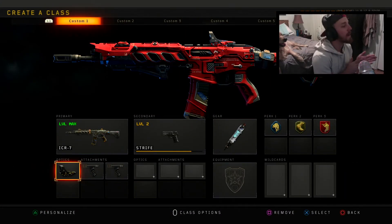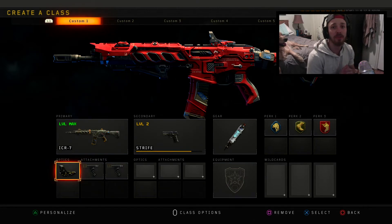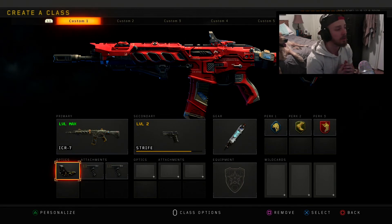Hey YouTube, what is going on? It's your boy Squirtle, welcome back to the channel. Today's video is basically going to be showing you guys how you can get the blue dot sight on the reflex instead of the red dot sight. Back in Infinite Warfare, one of the main sights people wanted was the blue dot — it seemed to make your accuracy a whole lot better. The dot seemed to be a little bit smaller, and it helped against shooting enemies because their name was red and the dot was blue instead of red.